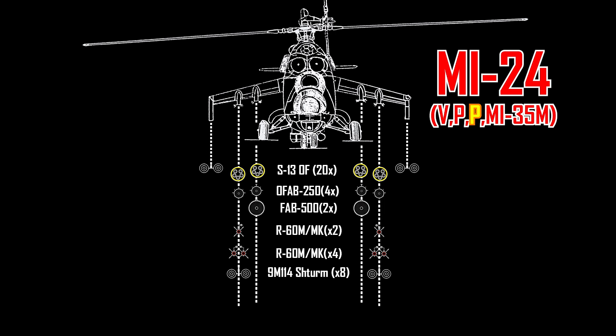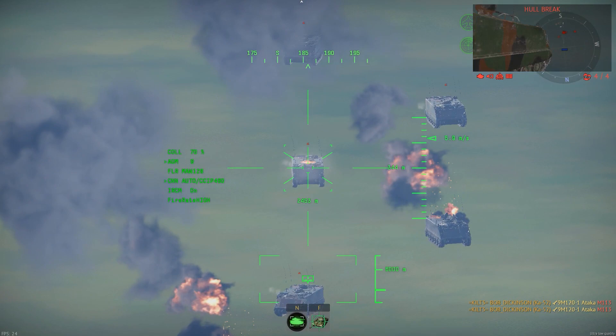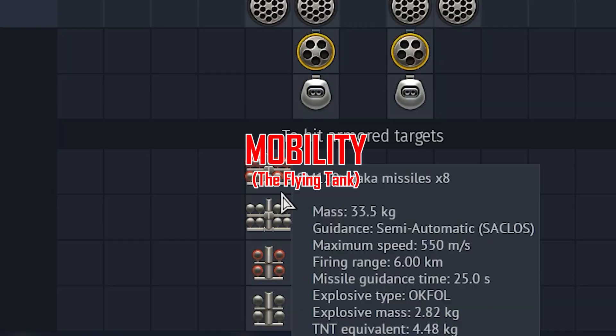The next one is the 9M120 Ataka. Imagine the Sturm missiles, but then you improve the penetration, a bit of general mobility, range, and lethality — and then you get the Ataka. This ATGM is only seen on the Mi-35 with four or eight missiles in one pod.